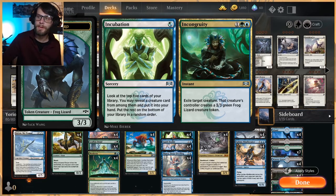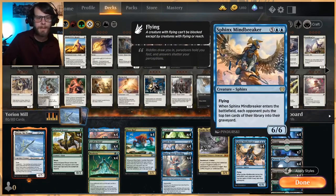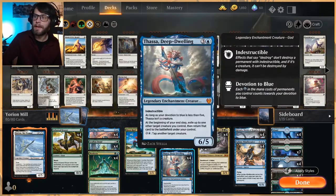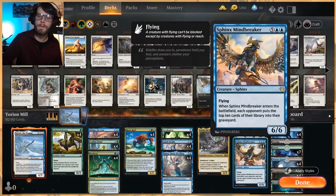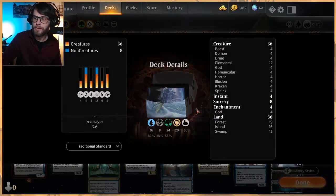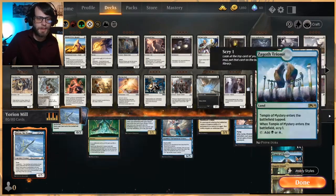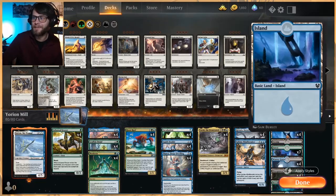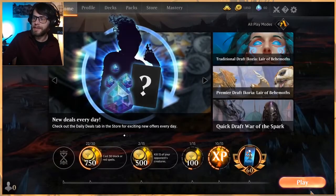Incubation also works as removal with Incongruity — exile a target creature and that creature's controller gets a 3/3 Frog Lizard token, which is great. Spark Double is a way to copy anything we need, ideally a Mindbreaker, to continue the mill process. Thassa is going to blink all of these things and make it easier to get through the win condition again. Yarok doubles up on everything. Garuda will be milling us but pulling out things like Spark Double or the Mindbreaker to help us get to the win, milling 10 at a time. We're running 36 lands — the list is in the description.